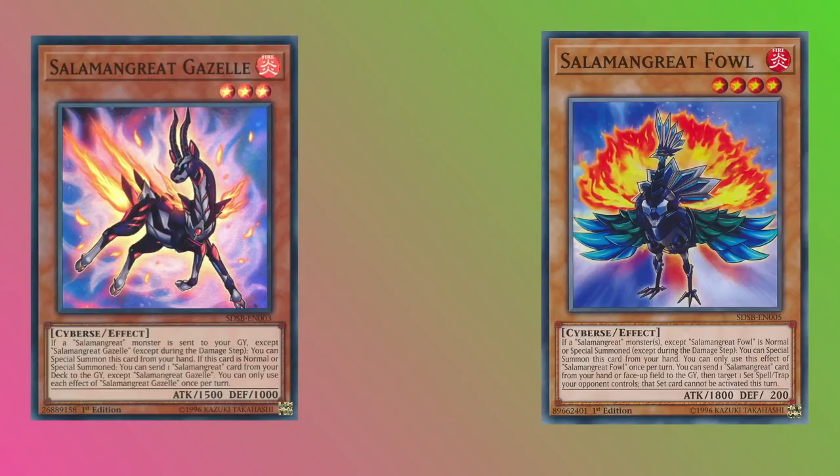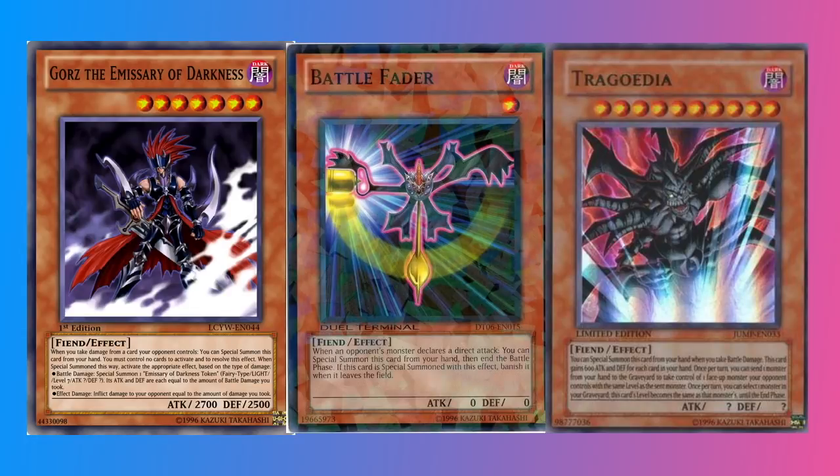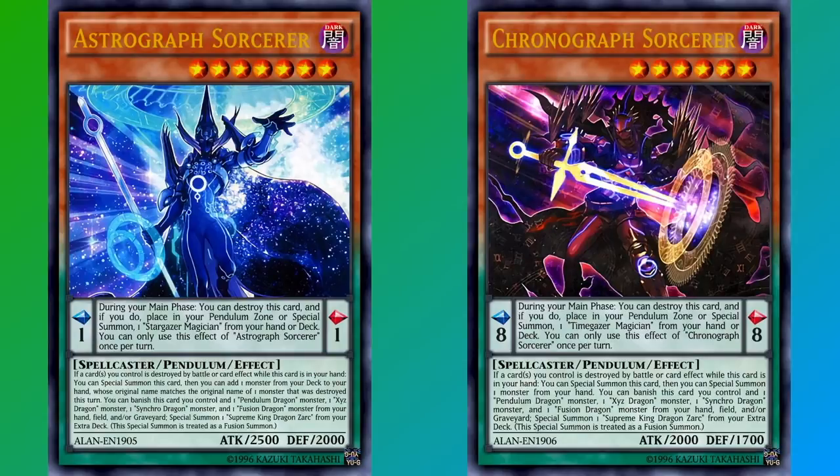There is an official ruling — not in the rulebook — that says if a trigger effect is met in the hand, you can only activate one during that chain. This dates back to when Gorz, Battle Fader, and Tragoedia were cards — battle traps where activating multiple copies simultaneously caused some sort of issue. It has been ruled since that you cannot activate more than one hand trigger effect in the same chain. Similarly, if you played Pendulums when Astrograph Sorcerer and Chronograph Sorcerer were legal, you were only allowed to activate one of them when a card was destroyed — this is the same exact ruling. You can only activate one trigger effect from the hand per chain.